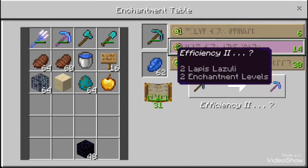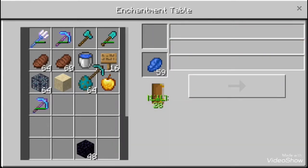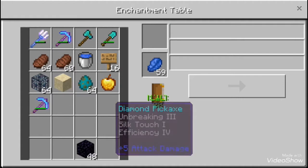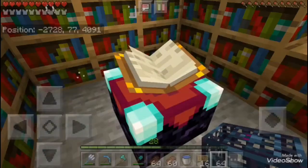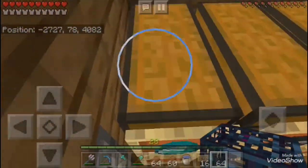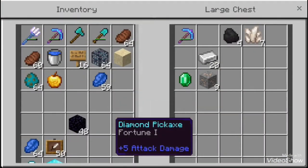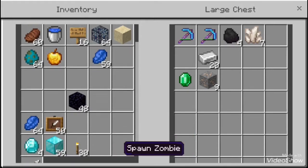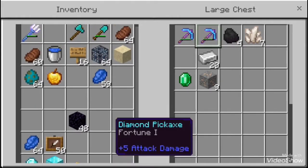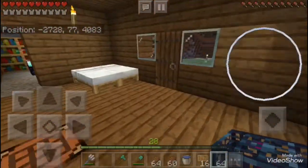Oh, that's no good. You know what, let's go — that's good! We got a bonus there lads: Fortune 3, Silk Touch, Efficiency 4 — that's insane! We're just gonna put that in here so we do not lose it. This other one will be alright for the future but nowhere near as good as that. We got lucky there boys.